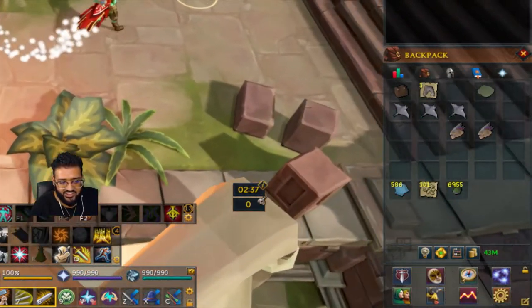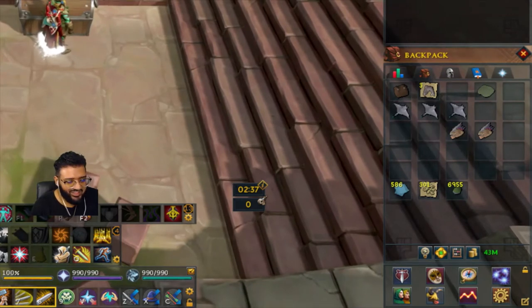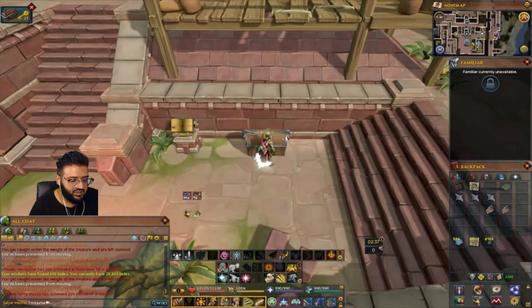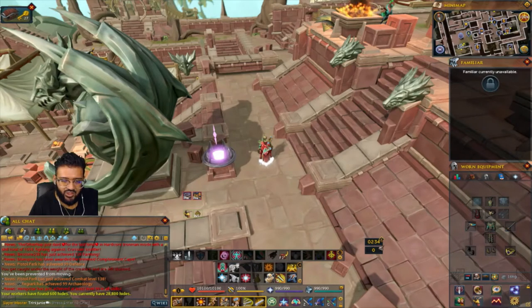Regarding whether the bait is noted or not noted, it doesn't matter. When you put it in the chest, you just open it up, hit deposit all, and they'll all go in. I wouldn't recommend doing this until you have the Orphan teleportation device unlocked.